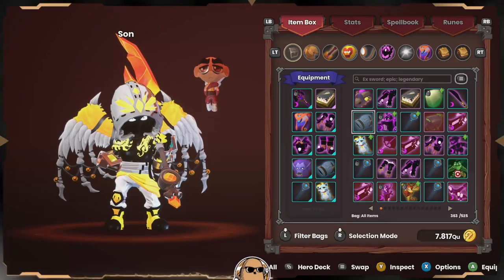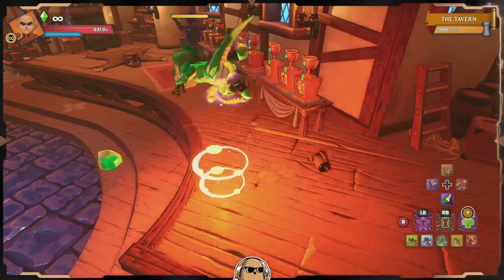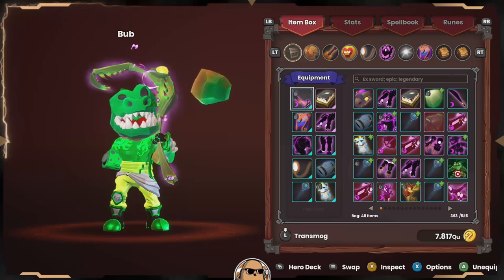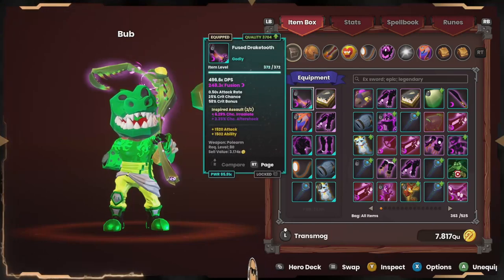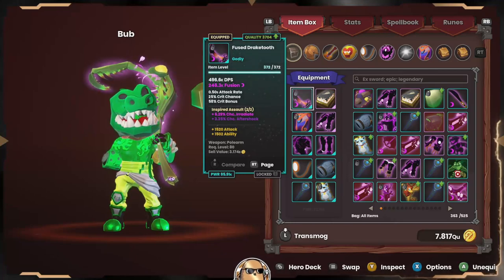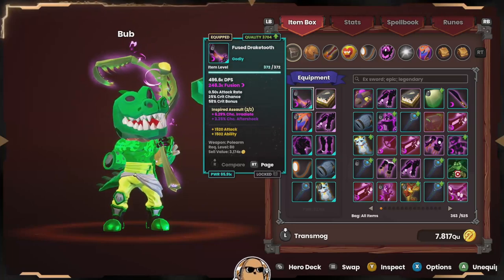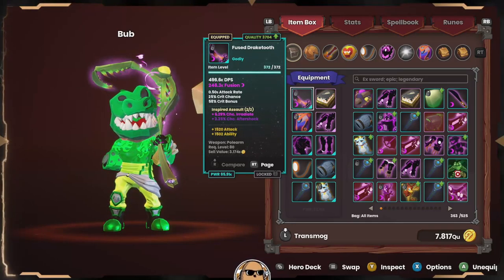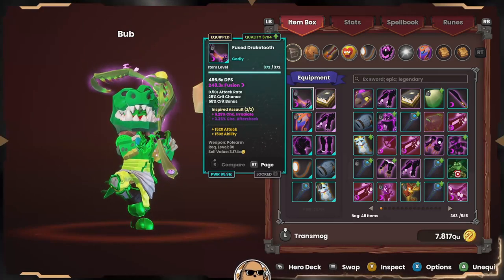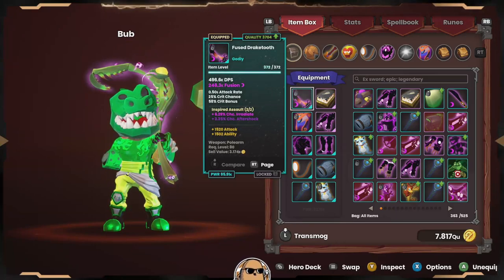Let's grab my other Monk — this is my Electric Aura Monk. He's got a Fusion Guard set along with a Fused Draketooth from the Summit with an Aftershock roll, but I don't usually use Aftershock with him because it doesn't seem to make as exaggerated an effect as on some other heroes like the Huntress. I usually just find a Sunder Armor roll for him.